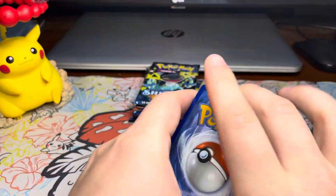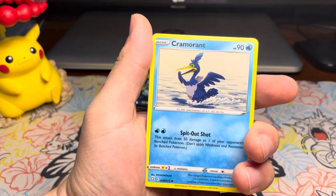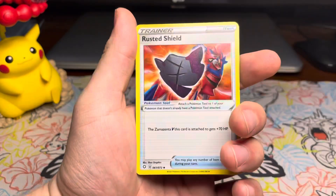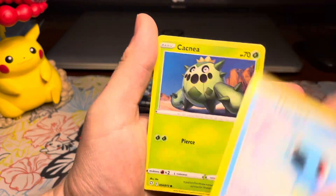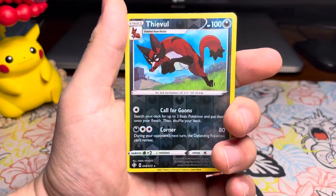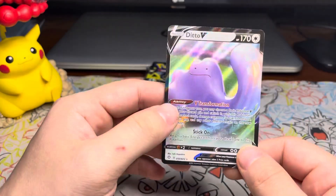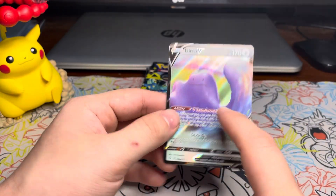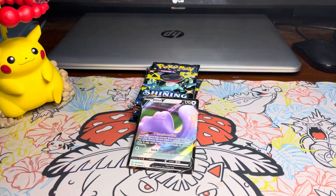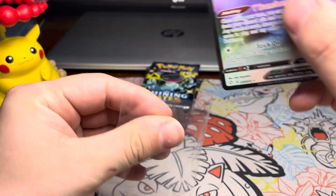Not a code card. We got a Psychic Energy, Thwacky, Cramorant, Rusted Shield, Horsea, Cacnea, Shinx, Nickit, Rowlet, Thievel, a Reverse, and a Ditto V. I would actually really like to see the shiny VMAX card. I don't know why Ditto just always makes the funniest faces — he's gotta be one of my favorites.